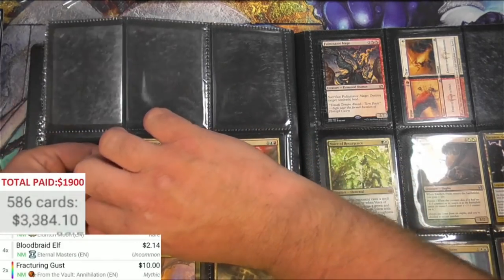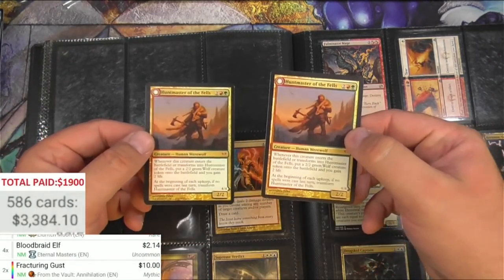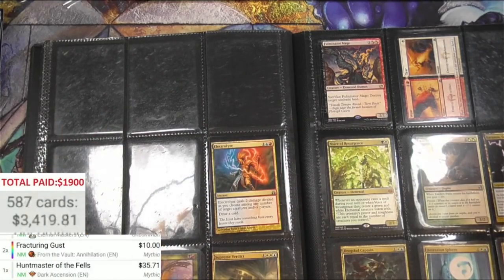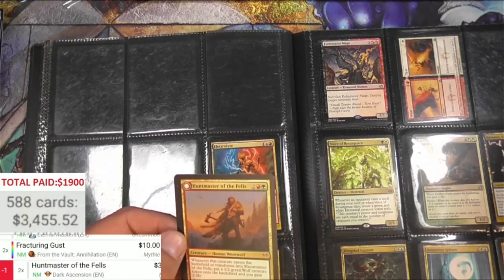Huntmaster of the Fells - we've got two of these. You flip them over into Ravager of the Fells, and this card has been going up lately because of werewolves. Thirty-five seventy-one times two - I will take it.